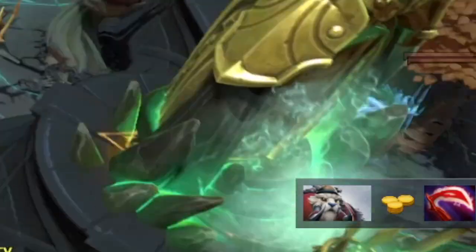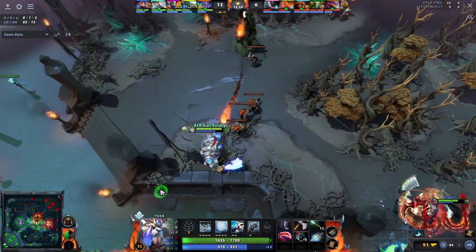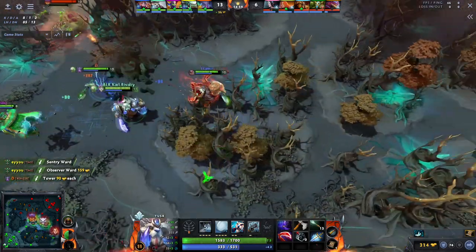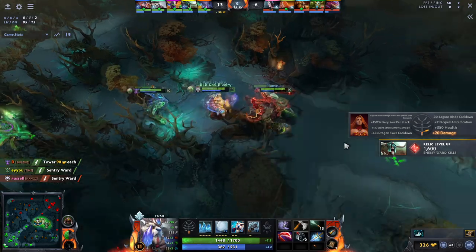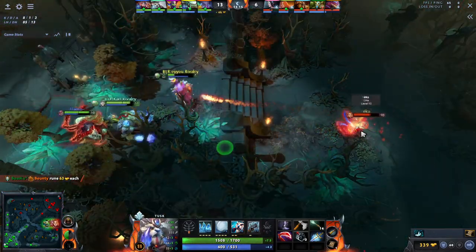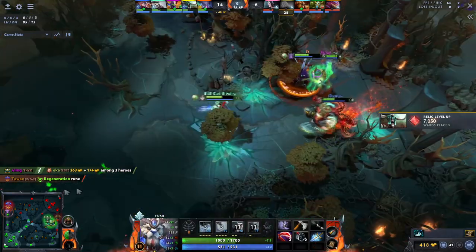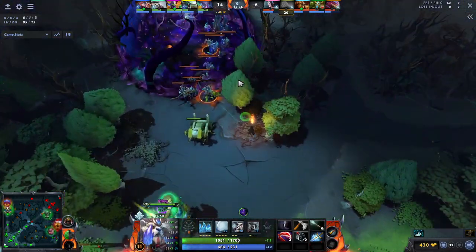A couple of minutes later, you're going to start thinking about getting Desolator, and this item is huge for Tusk. It genuinely allows you, almost all games, to either one-shot the mid or the supports — you can always one-shot the supports, and a lot of games you can one-shot the mid as well, think Invoker or Tinker. If your team is active and wants to fight, you should go with them. But this is incredibly important: if your team is playing slow and they don't want to play with you, then you just need to go and farm your Desolator. You can't really one-man play as Tusk before you get your Desolator, at least not if the enemy is coordinated.